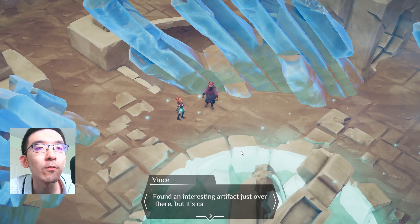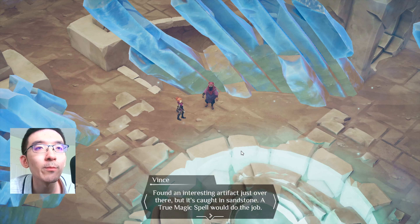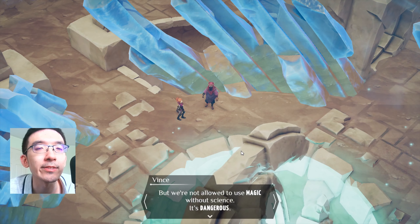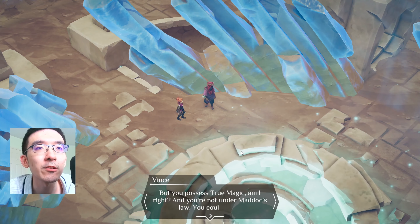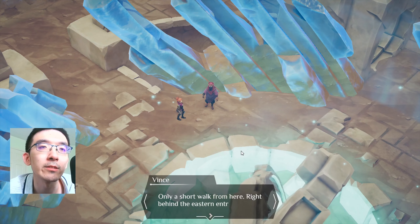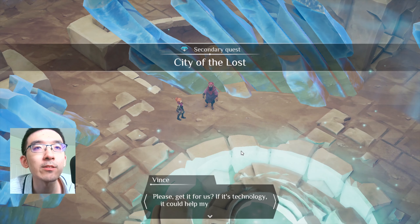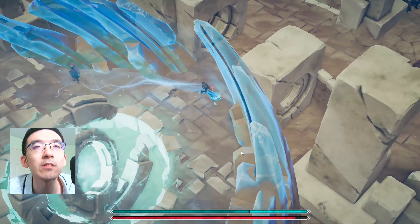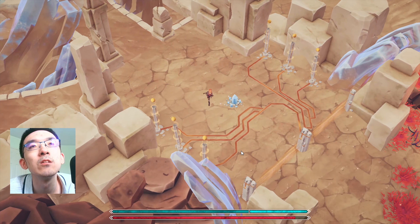Found an interesting artifact just over there, but it's caught in sandstone. A true magic spell would do the job, but we're not allowed to use magic without science — it's dangerous. But you possess true magic, am I right? And you're not under Madoc's law. You could do it? Only a short walk from here, right behind the eastern entrance to Sun City. Please get it for us — if it's technology, it could help my people rise from these sands.